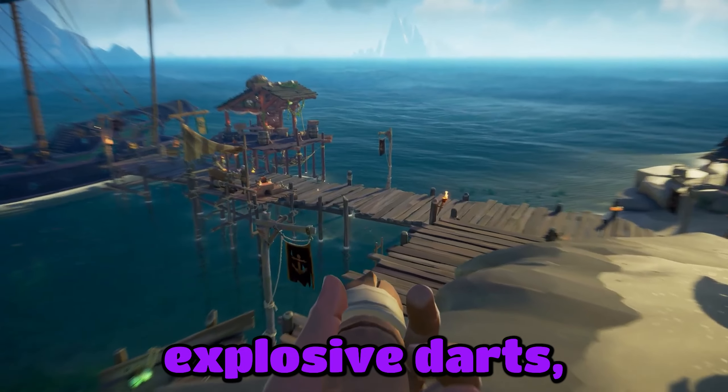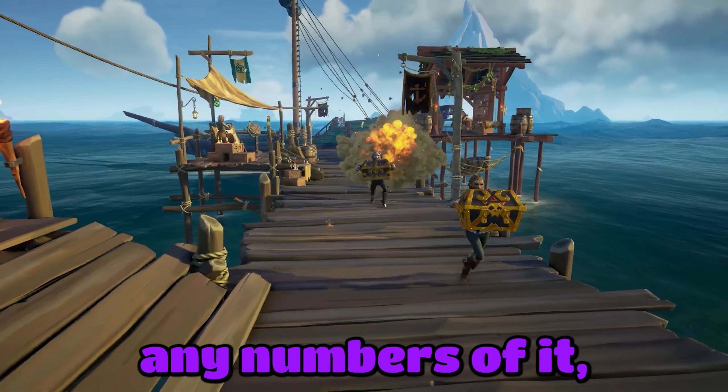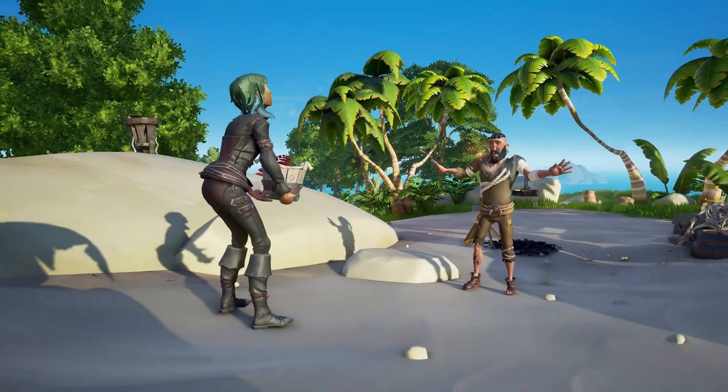The final dart type is the explosive darts, which actually have a few-second fuse on them. They didn't release any numbers, but you can defuse it by jumping in water, having someone chuck a water bucket on you, or vomit.